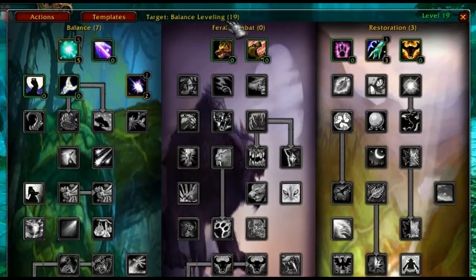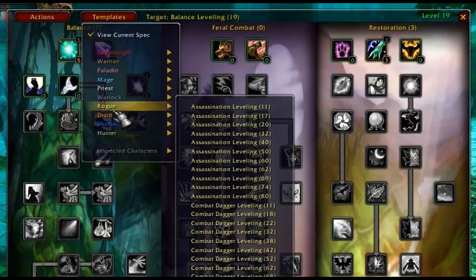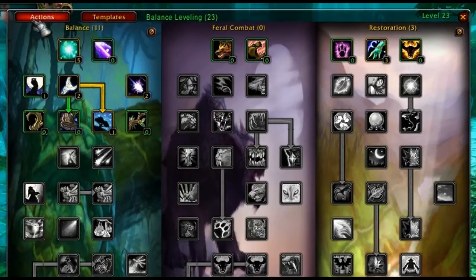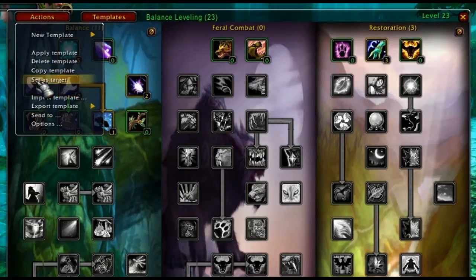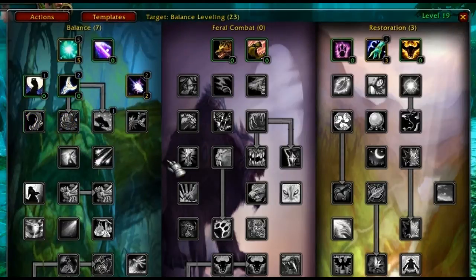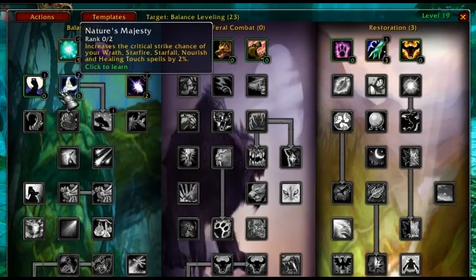So it's that simple. I know it seems like a lot of steps, but once you get the hang of it you should find it pretty easy to use. I'll just keep going here for the sake of the demo. The next step for me will be level 23 — same as before: select a template, click on action, set as target, click back on template and view current spec. Now it shows me the next step where I should spend my talent points.